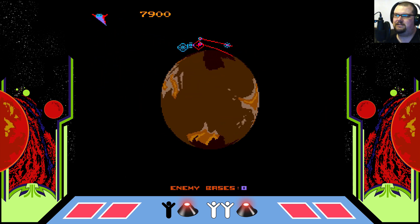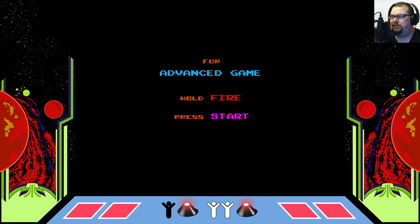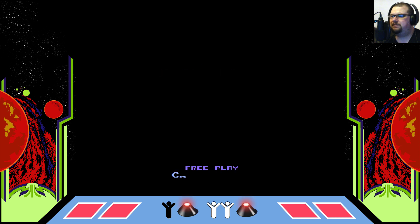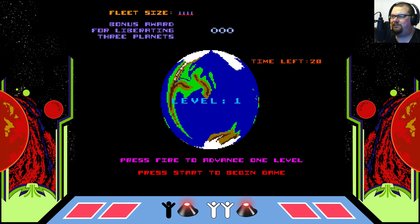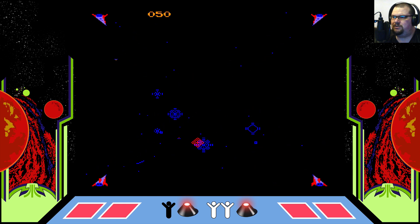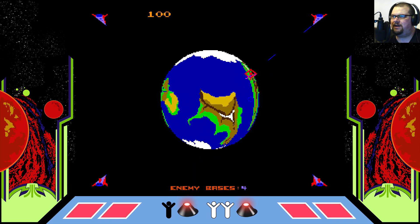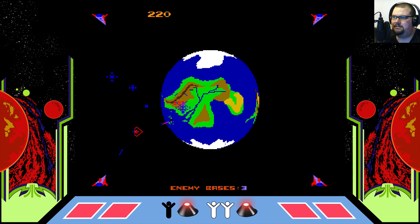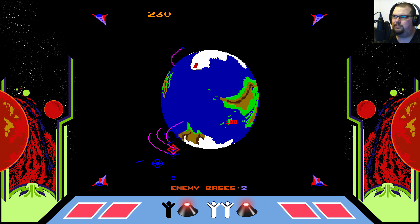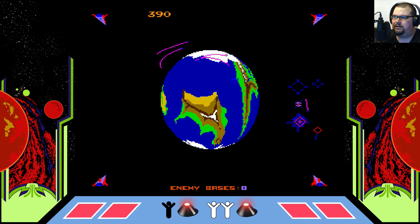Missile Command is pretty frantic, but I think this is even more frantic because you're not just looking for things coming from the top of the screen — you're having to focus on all angles at once. The nice thing is you can get away with rapid firing in this because you're not limited on ammunition. In some respects you're probably actually better off rapid firing, because it makes you more able to cover a wide area and take out your targets.